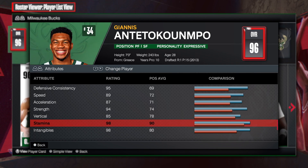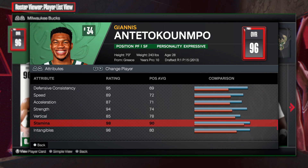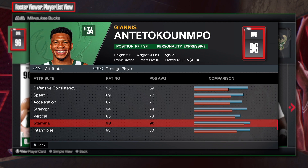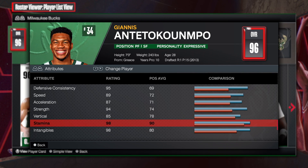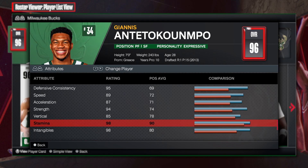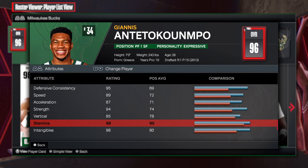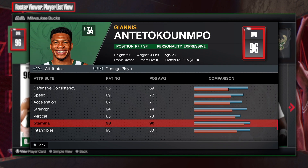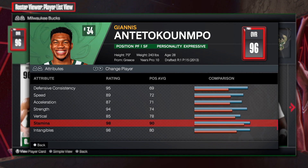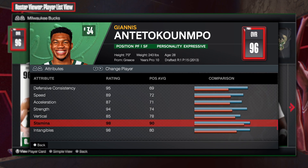Trying to make a Giannis build can be very difficult because he's a once-in-a-lifetime type of player, just like LeBron, just like KD. When you're trying to make their build, it's very difficult. You want to get their height right, their weight right, and be able to dribble, shoot, and playmate — do everything that they can do on the floor. So let's go to the MyPlayer build to make the one and only Giannis Antetokounmpo.